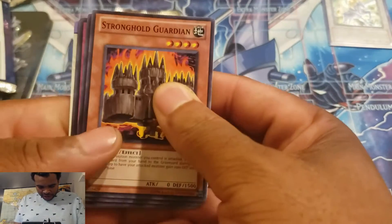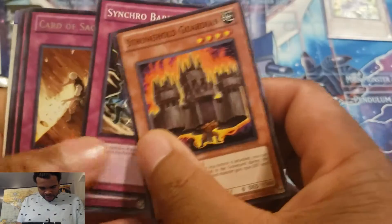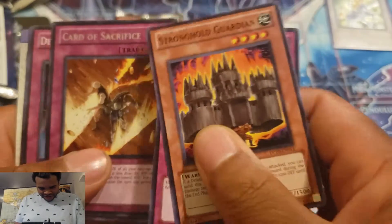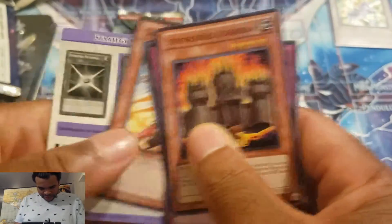Started off, we have Stronghold Guardian — like the castle, the guy lifting the castle. Synchro Barrier, Card of Sacrifice, Desperate Tag, and Dash Warrior.